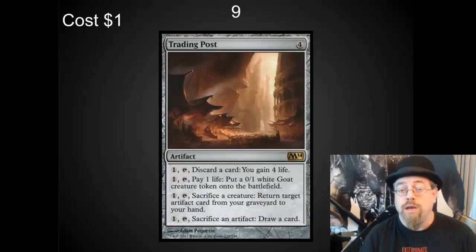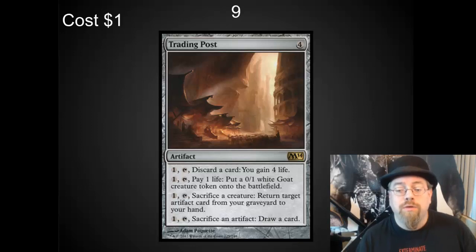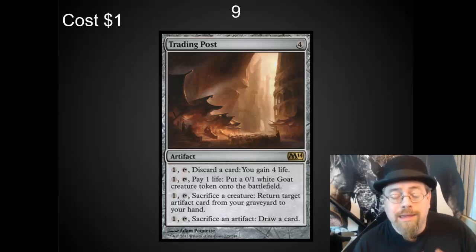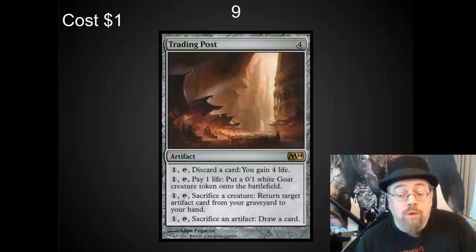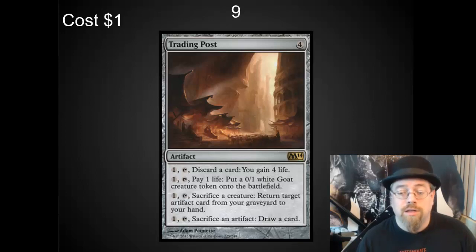Number 9 spot — I've got Trading Post. If you build a deck around Trading Post, it can do amazing things. But even if you don't build around it, you've got 4 different options here. You would be surprised at how often one of these 4 options is highly relevant. Goats can carry swords. Gaining life can save you. And being able to return artifacts from your graveyard is great. This card is wonderful and it's extremely inexpensive at a dollar.